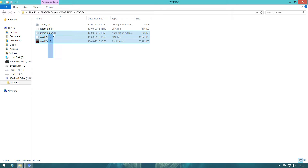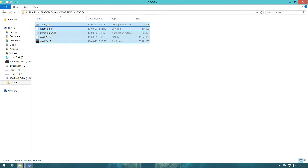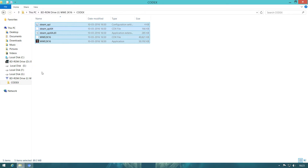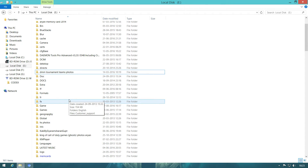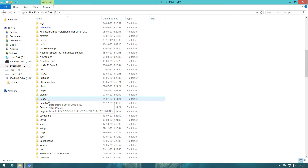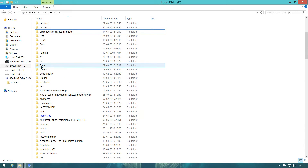Open that crack folder and just copy everything inside it — full copy. Then you need to go to the folder where the game is installed, where WWE 2K16 is installed. I'm going to show you that now.